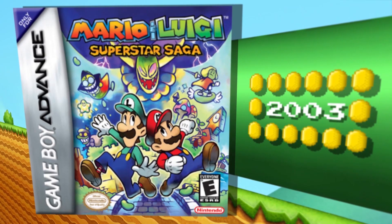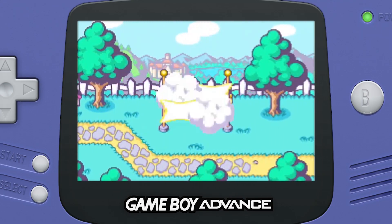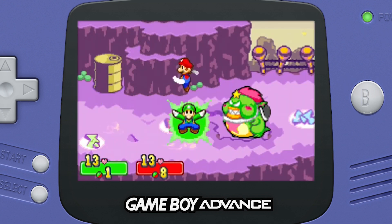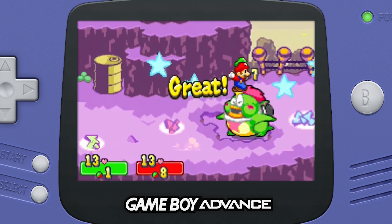We started in 2003 with the original Superstar Saga, and that was the first time that we really saw Mario and Luigi playing together. It was this more collaborative combat game, and that made a big difference. It was a different style of RPG — kind of like an RPG lite, but still a ton of fun for people to play.